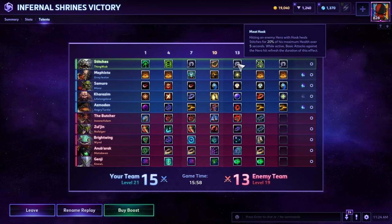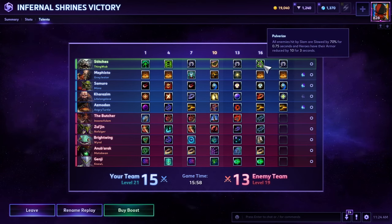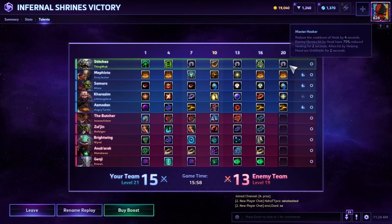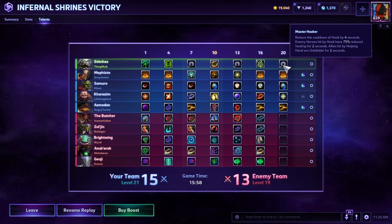I picked Meat Hook at level 13, which gives you a 20% of maximum HP heal, and basic attacks also refresh this heal — so it can be impactful, though not as impactful as I'd like. At level 16 I went Pulverize because I felt I needed more peels. If I needed more damage and waveclear I would have gone the AOE damage one. Pulverize allows me to press W and any enemy hit is slowed by 70% for three-quarters of a second, which enables you to land easier hooks as well. Speaking of hooks — at level 20 we picked up Master Hooker, which reduces the cooldown of Hook by 4 seconds. If you land a hook, it reduces your hook's cooldown to 8 seconds total, so you go from a 16-second cooldown to an 8-second cooldown — which is too short a cooldown for such a powerful ability.